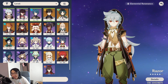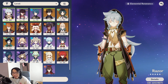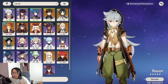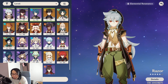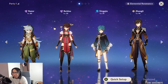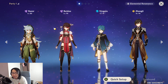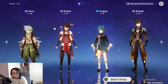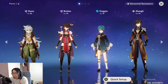I really recommend Razor if you're planning to pick him up, or for any new players who don't know who to build. Razor is definitely a good choice - he is one of the highest DPS four-stars in the game, almost comparable to a five-star. The only two downsides are that he's not a team player, and he has to be on the field to be utilized fully - you can't use him as a support.